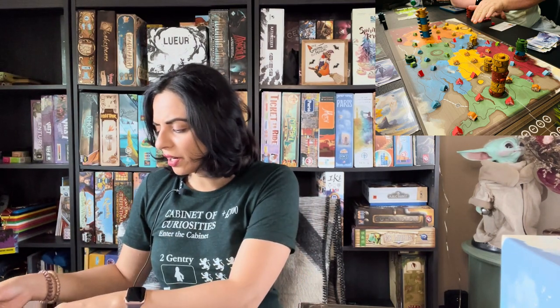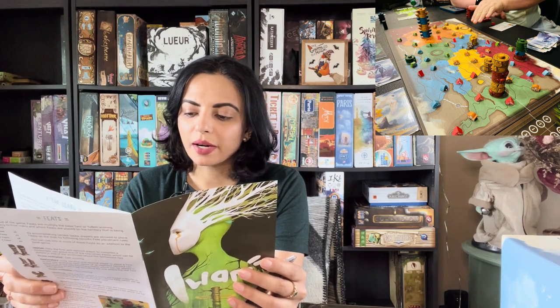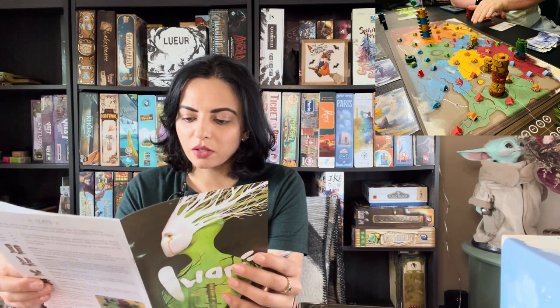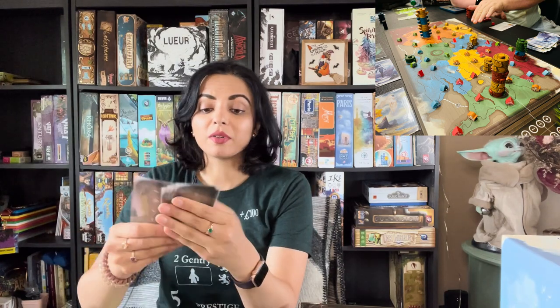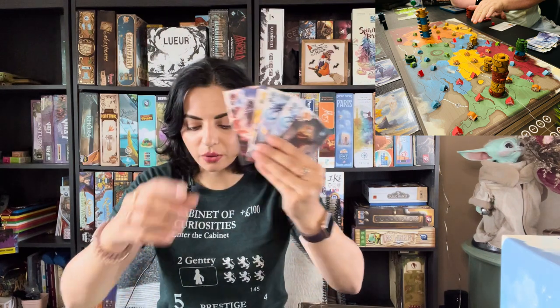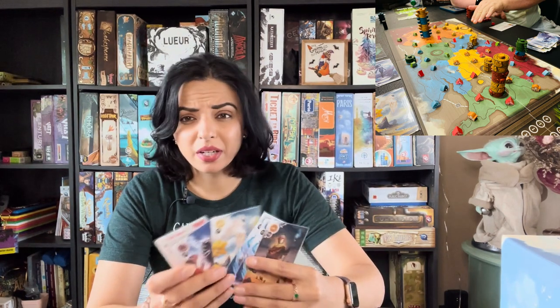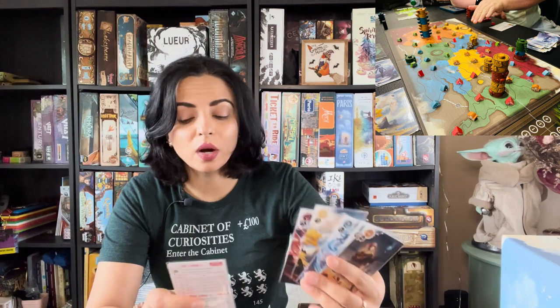There are lots of different cards with different locations. On your turn there's a three-two-one rule: you can play up to three cards from your hand. You always get to replenish your hand. You can play up to three cards just to get rid of some and draw new ones, and you can always place up to two pieces — tents or totems — in one territory. They always have to go in the same territory.